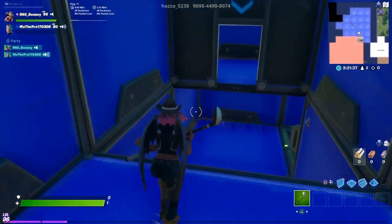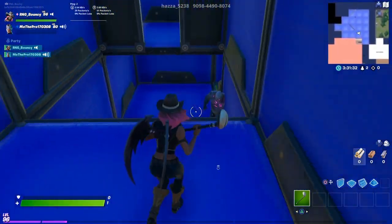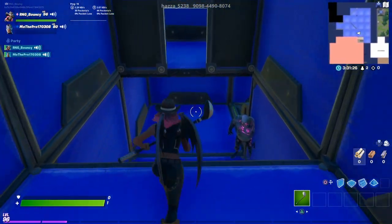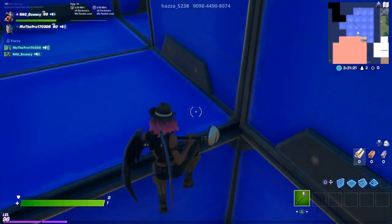What level are you on? Oh, level 10. The brutes are walking through the wall, so let's just do some normal creative — like box fights. I don't know. Yeah, let's do box fights.